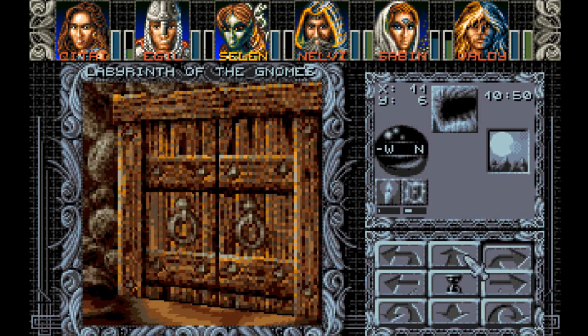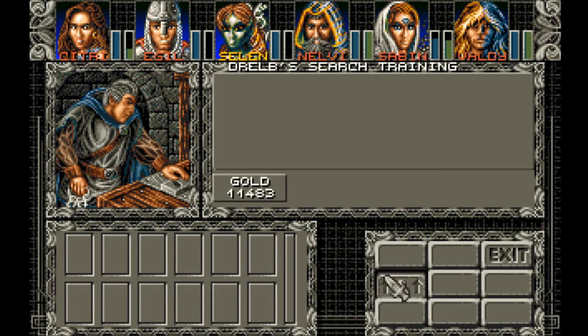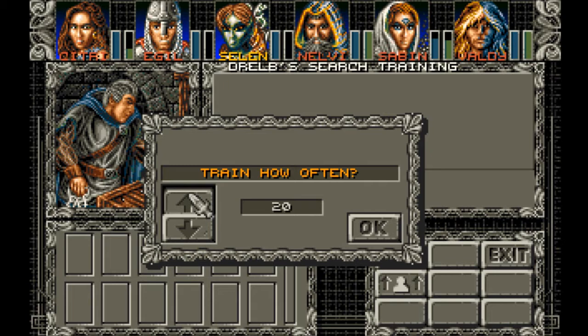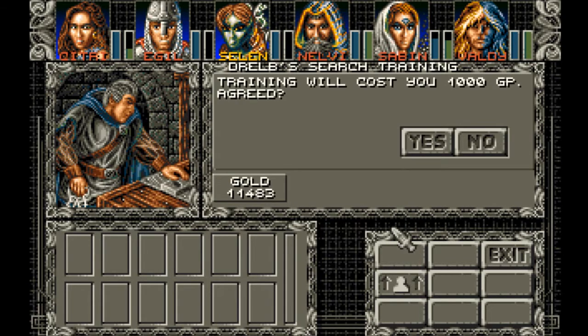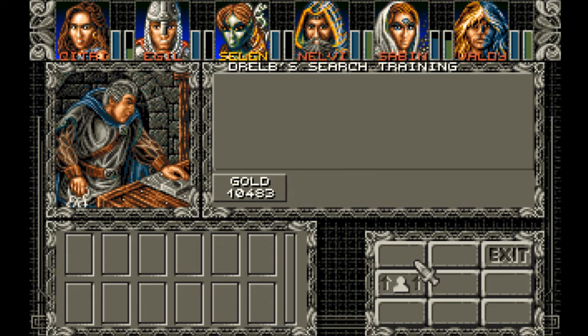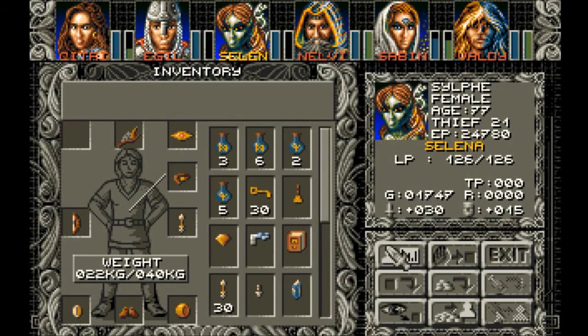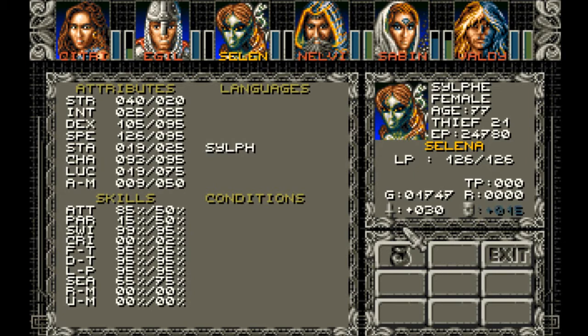I'm going to train Selina in it. Welcome — do you want to improve your searching? Yes. Let's train 20 — 20,000 gold, no problem. I don't have enough training points, so her search... she was pretty good, so she's at 45 now — she's 65. She's at her training points limit.